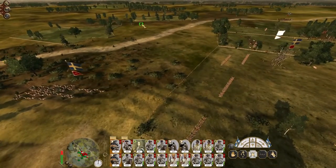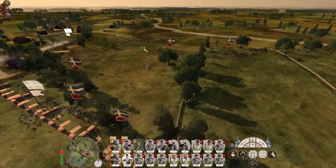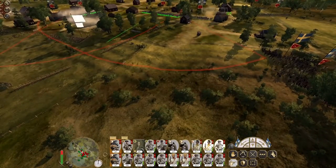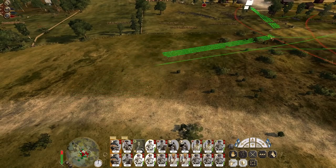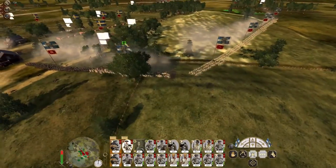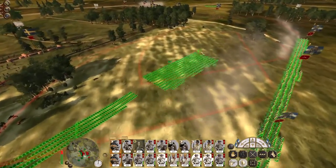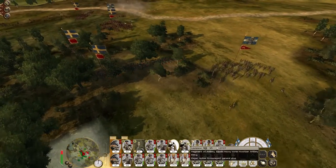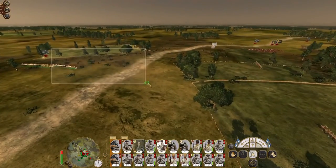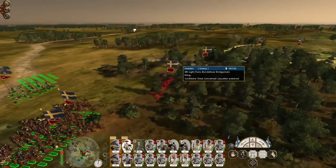My hussars can charge the militia — actually no, they're going to run around and avoid the engagement. They don't really have a chance. Let's get these marines into line to fire into the flank of these enemy troops. Switch the howitzers over to round shot. My hussars engage the general's bodyguard. Again my hussars can charge the light dragoons. Push up to the new front line — the lines are advancing so quickly that our flanking units can't keep up. My light horse took a volley. It looks like their front line has collapsed.